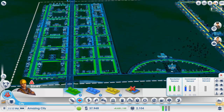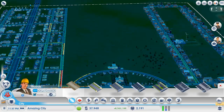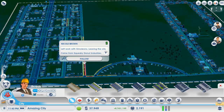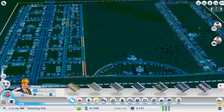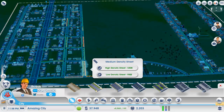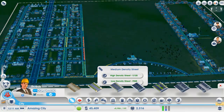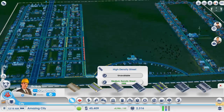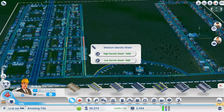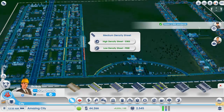There's no industrial demand, there's a little commercial demand, a lot of residential demand. Our town's at 2,000 people right now. I think what we need to do is upgrade the road where it's most condensed or compact — such as there and up here where it's red.